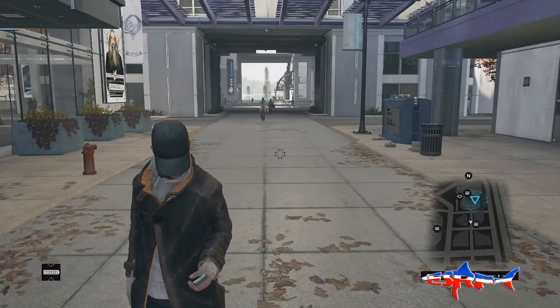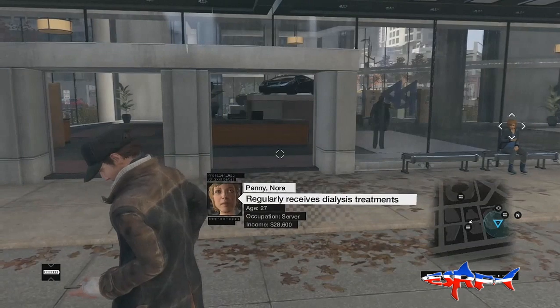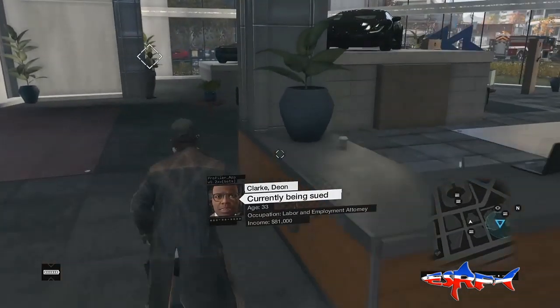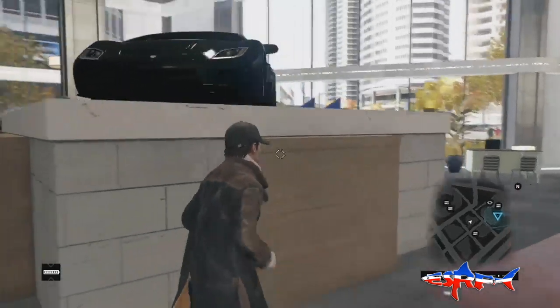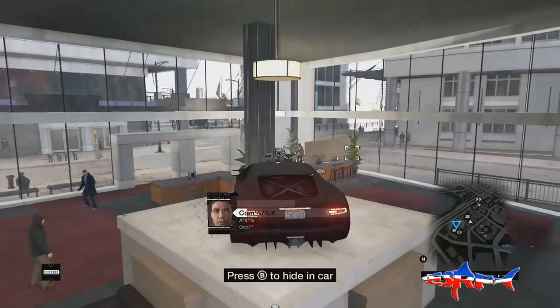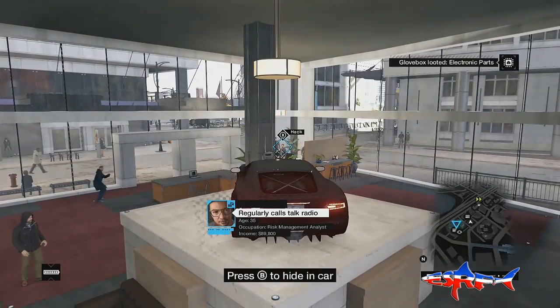Basically what you want to do is come here and then find a car showroom. Now there's the car showroom — sometimes it'll be on the ground, sometimes it won't. But this is based on, I think, a Lamborghini, and you can tell by the big back window on it. This is the fastest car in the game — it's the Scafati GT.